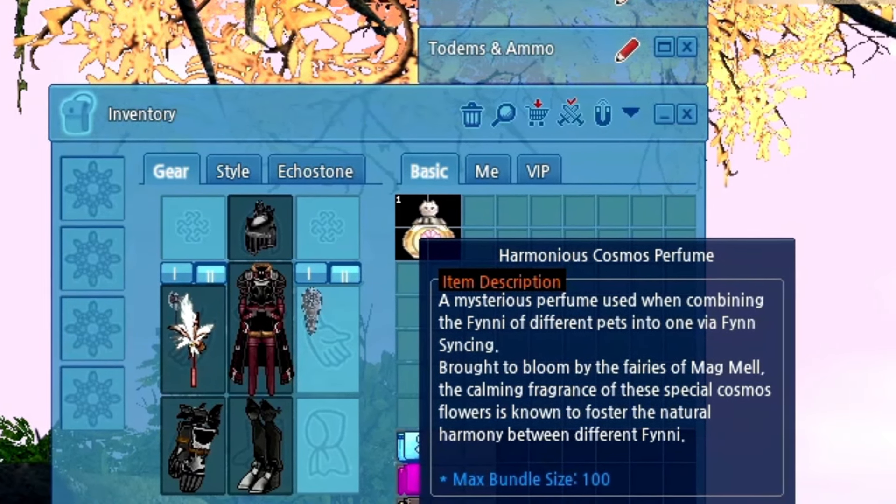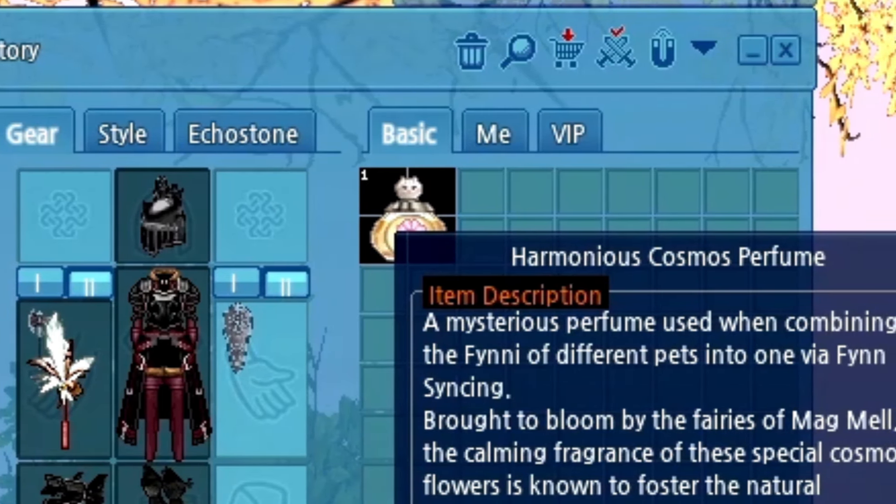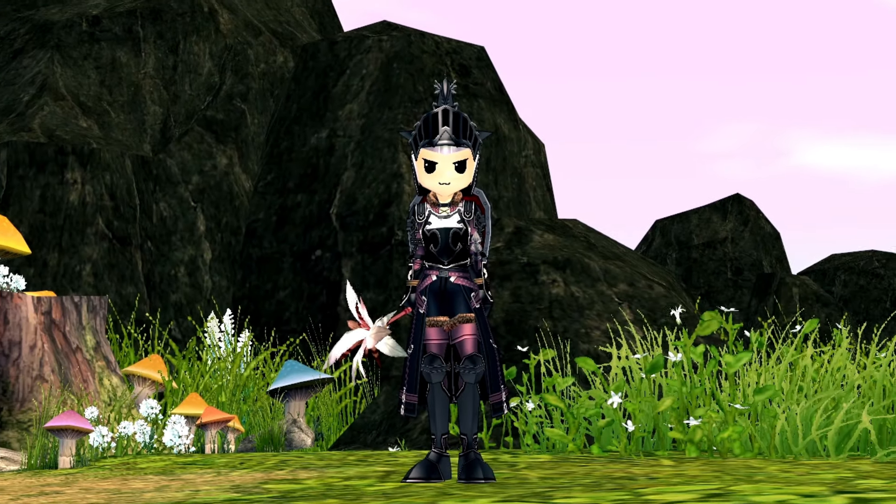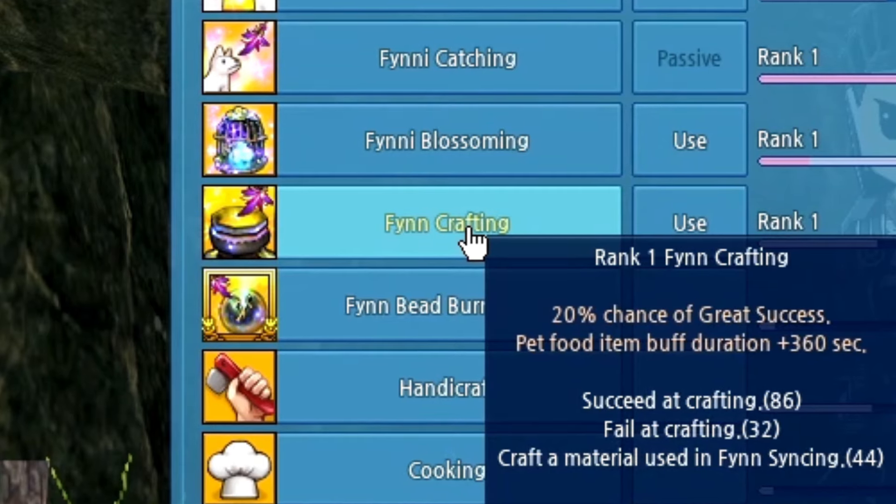— you'll get these Finny whistles that you can use to get Finny pets. There's one last thing you need though: Harmonious Cosmos perfumes, one for every single pet you feed. I just buy them from other players on the market because they're pretty cheap for me. But if you want to make them yourself, you can do that by using the Finny crafting skill.